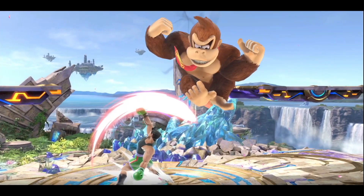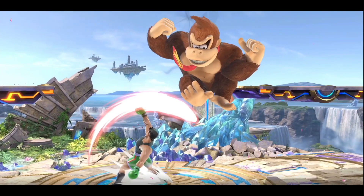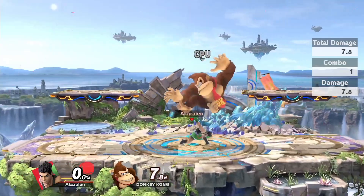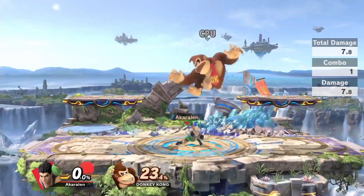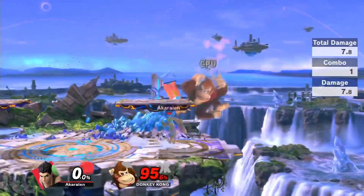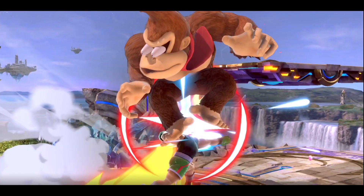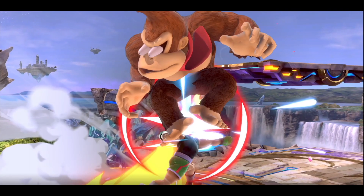Little Mac's up tilt, alongside already being a great combo tool, is also very effective as an anti-air tool when somebody tries to land. Figuring out when your opponent is landing, or what they are doing after an up tilt, is crucial because it will allow you to rack up a ton of percent with correct reads or even lead into kills. It's also a great way to push the advantage further instead of relying on smash attacks.